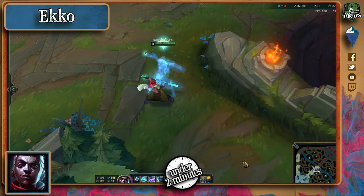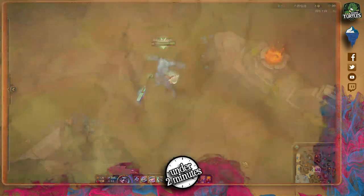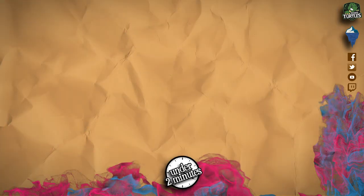Thanks for tuning in, good luck in your match, and remember: you can track his ultimate damage-dealing zone by keeping an eye on his shadow. You'll have to dodge his sphere when he activates it, so keep walking away from the obvious zone, and don't forget about the shield it provides when you're pummeling him. Ultimately, have fun doing it.